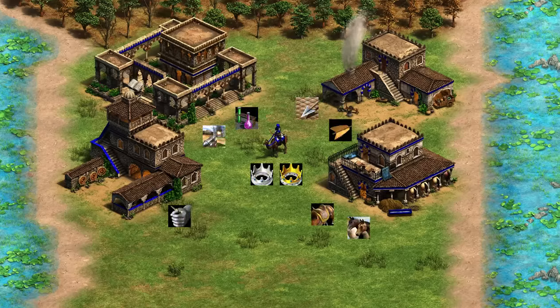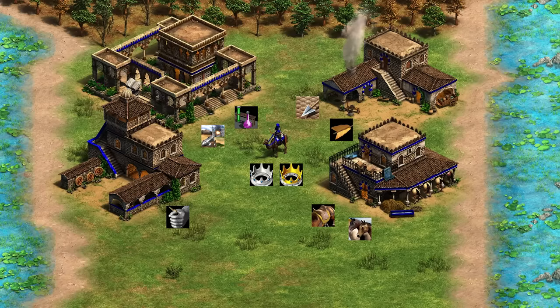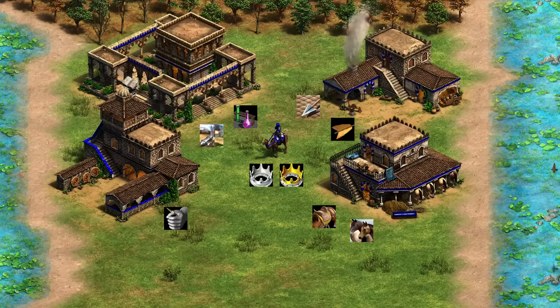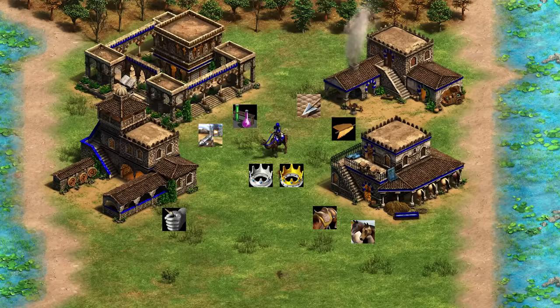Next up, we've got the Berbers. The Berber Camel Archer will be upgraded exactly like a cavalry archer. So you have Bloodlines and Husbandry from the stable, fletching through bracer and archer armors through the blacksmith, and then Thumb Ring from the range — exactly like a cavalry archer.